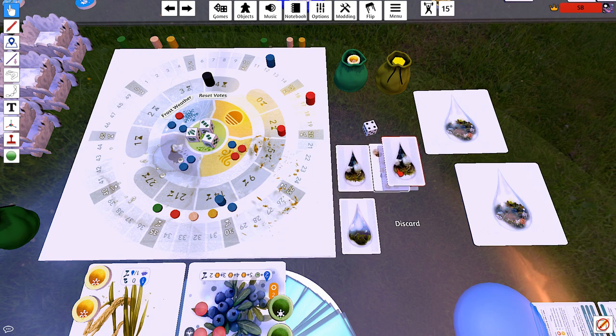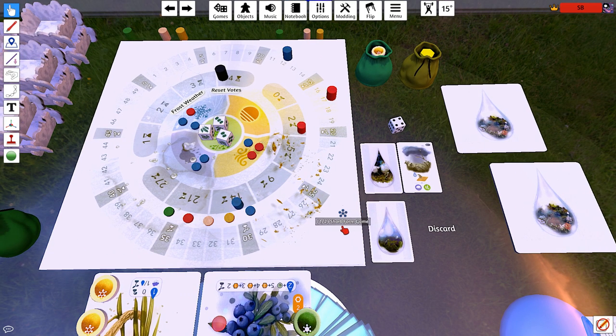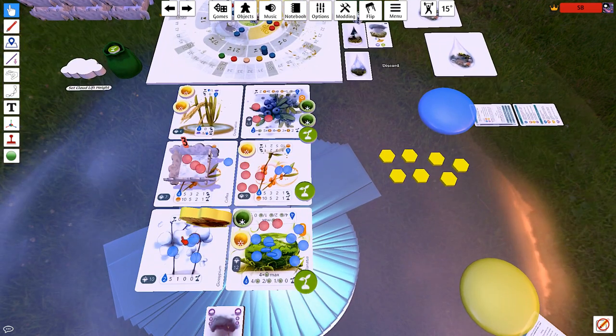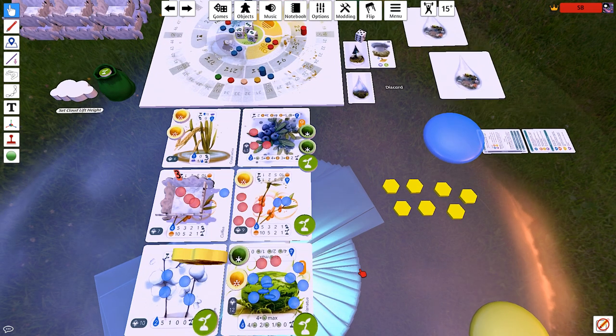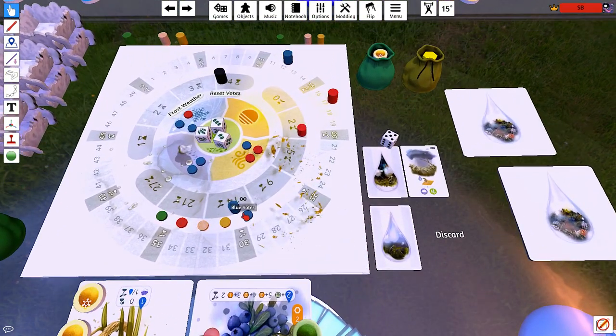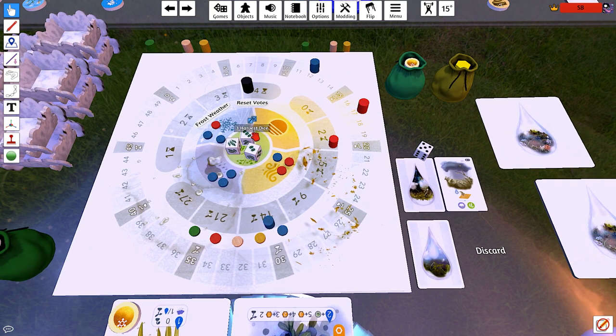That's your action. Then I pass. Then you get one more action — you vote rain, which is fine. As far as scoring goes, I don't think that hurts us. You also put a droplet onto tile five, which fortunately doesn't matter because that was already scoring. Vote rain. And harvest — is a point. And that is the last action of the game.